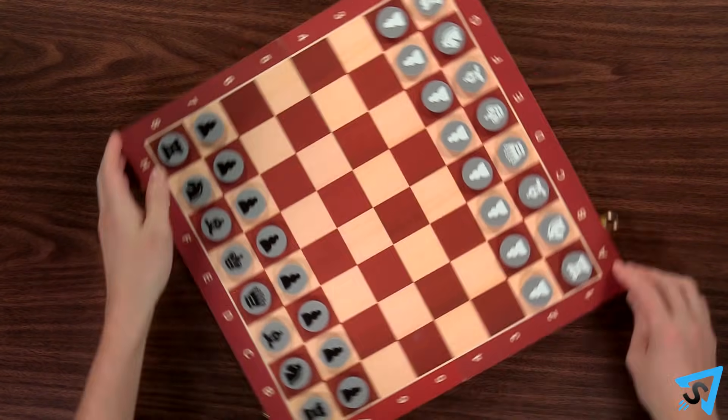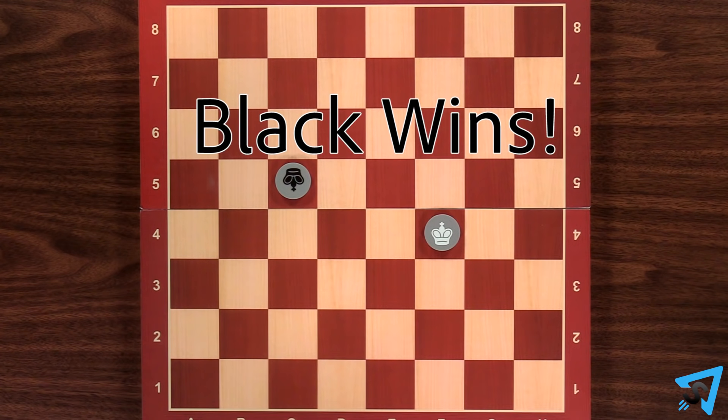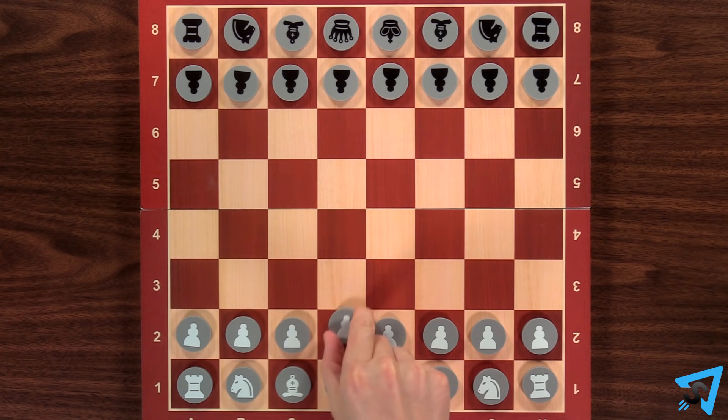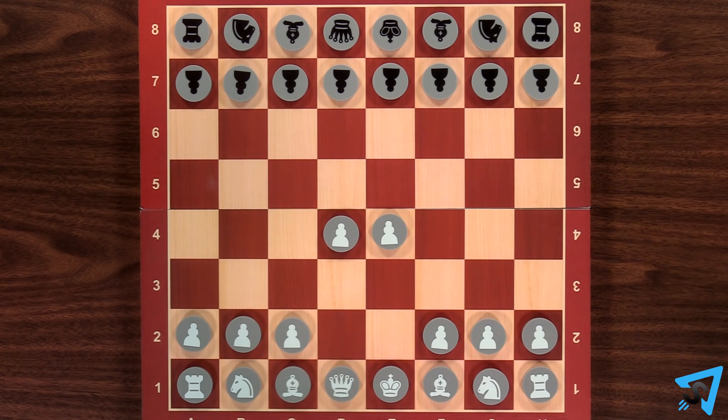Draw Odds: the stronger player plays white, and draws are counted as a win for black. Odds of the move: the weaker player plays white. Two moves: the weaker player plays white and starts the game by making two consecutive moves.